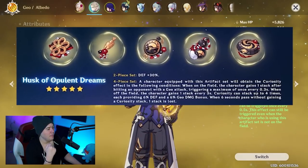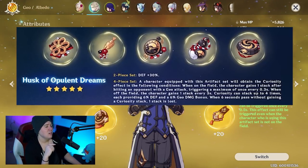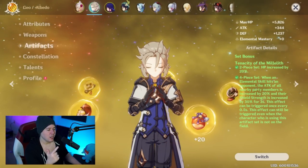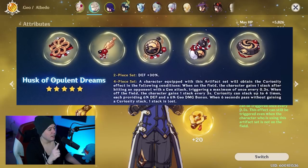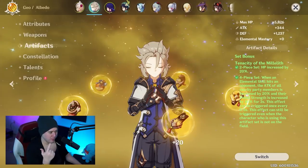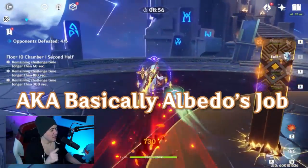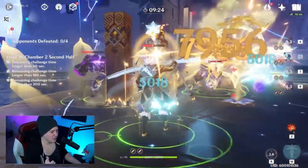Then there's the new artifact set coming out: the Husk of Opulent Dreams. It is hands down bar none his best set. It has a two-piece and four-piece bonus. You can get up to four stacks of the Curiosity effect — either by dealing geo damage while active, triggering once every 0.3 seconds, or by being off-field and gaining one stack every three seconds automatically. Each stack gives 6% defense and 6% geo damage. You lose a stack only if six seconds pass without gaining one.